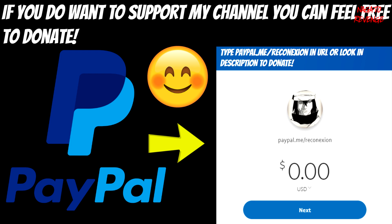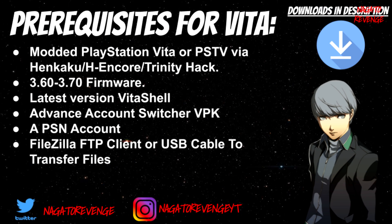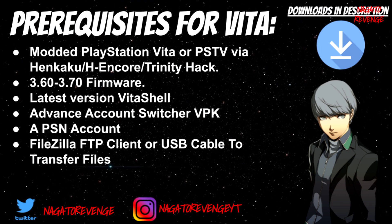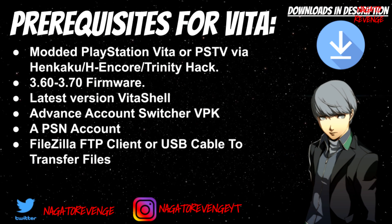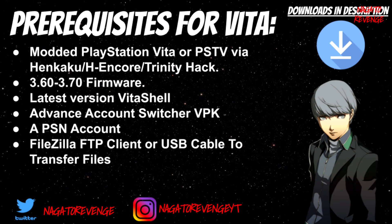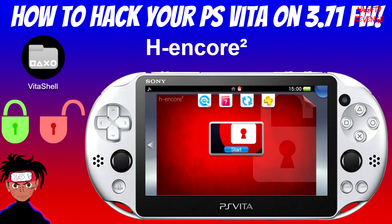But with all that out of the way, we're going to go ahead and get started on today's prerequisites for the Vita. Any items I state, just like in my other videos, will be in the download description below. You need either a modded PlayStation Vita or PSTV via using H-Encore, Henkaku, or the Trinity hack. This works with 3.60 all the way up to 3.72 firmware. H-Encore 2 is now out and you can hack your system on the latest firmware. I'll have a card on screen for how to hack on 3.72, and also a tutorial for 3.70 firmware.